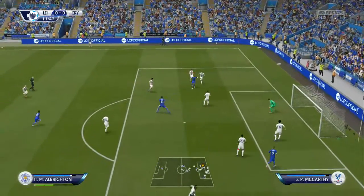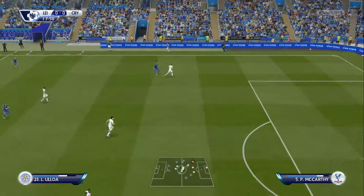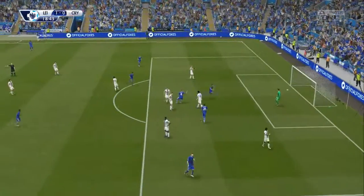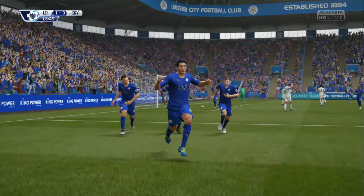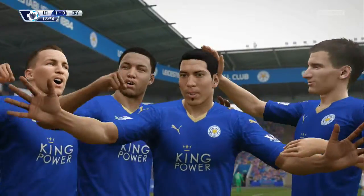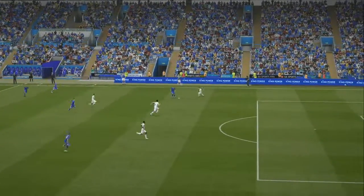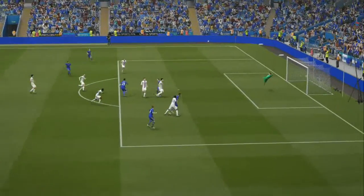Eleven minutes played — Albrighton cuts inside on the left-hand side, gets a shot away. Good save from the keeper. We come on the attack again five minutes later. Ulloa on the ball, cuts inside into the middle of the pitch, gets an absolute banging shot away — top right-hand corner — and we take the lead. It's 18 minutes played. We've gone in front in another game where we knew we had to win to try and secure our spot in Europe for next season.